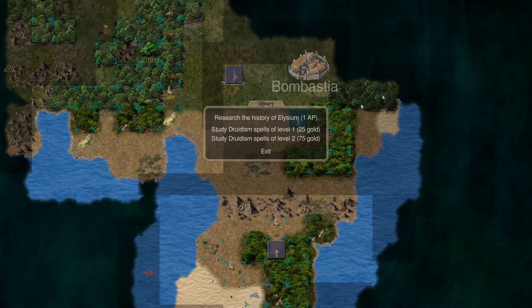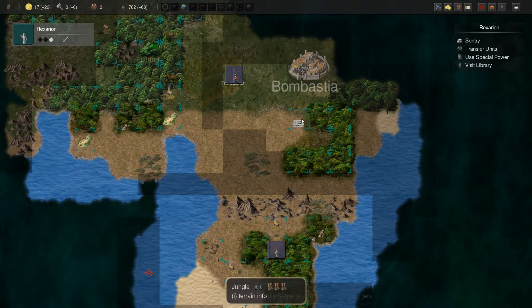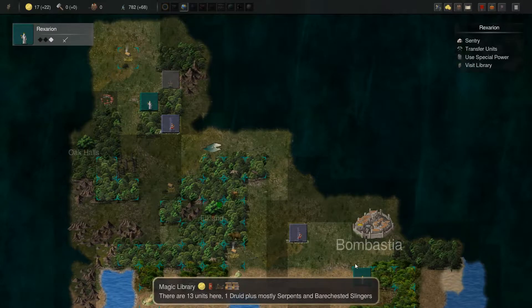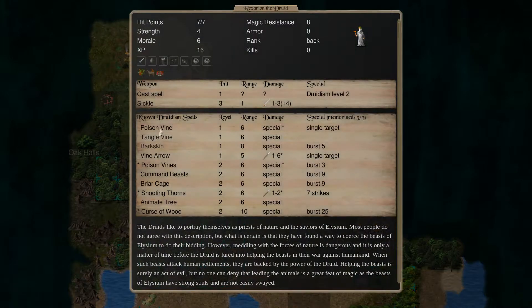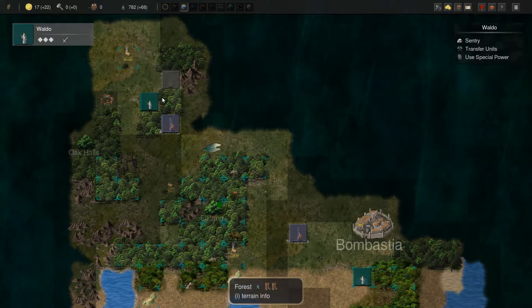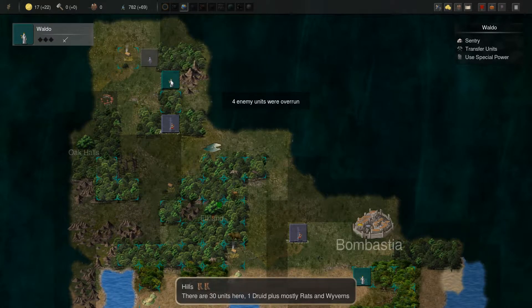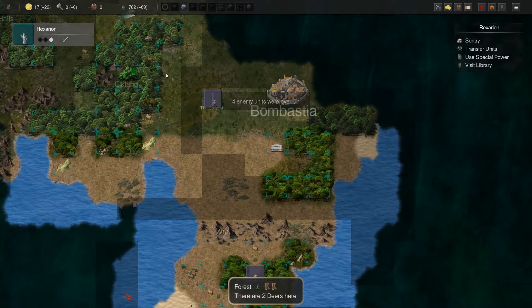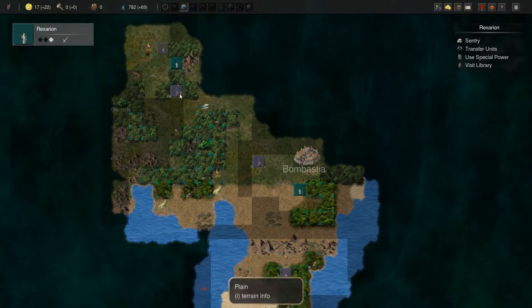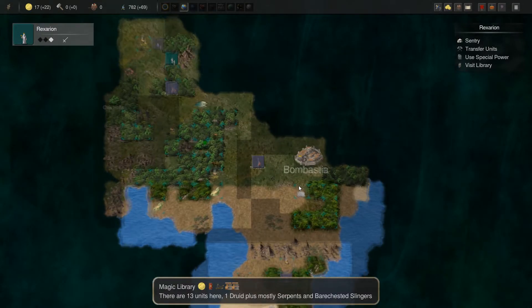I've kind of been lagging behind a bit on that, but we're just going to upgrade this guy like crazy. It is so annoying with these roamers. I really want to do other stuff than take these out, but if I don't take them out now they're going to just roam in and annoy me later.